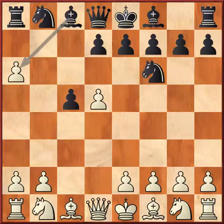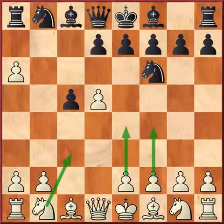Meanwhile white will try to play Nc3. Some will play e4, f4 and try to push e5. When white tries to break with e5 without any problem, then white will be having a good advantage in any Benko Gambit variation.